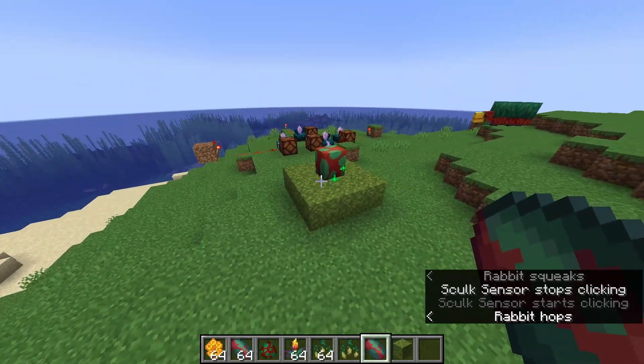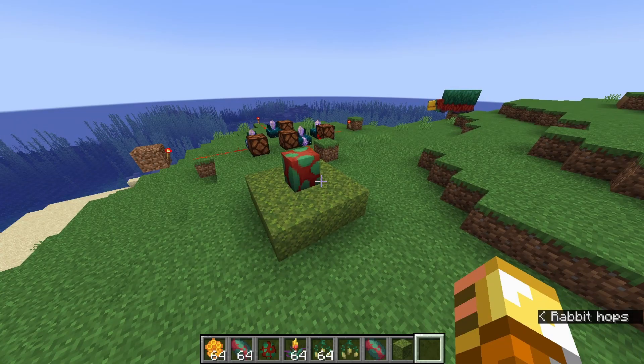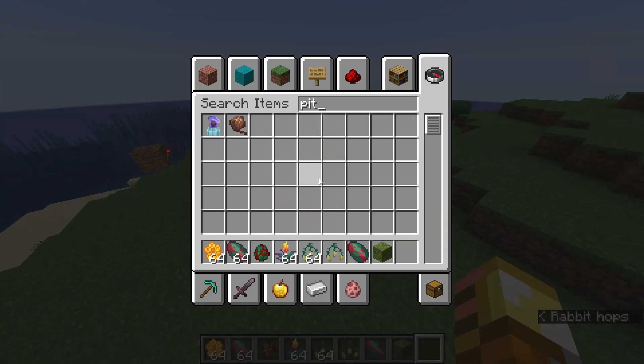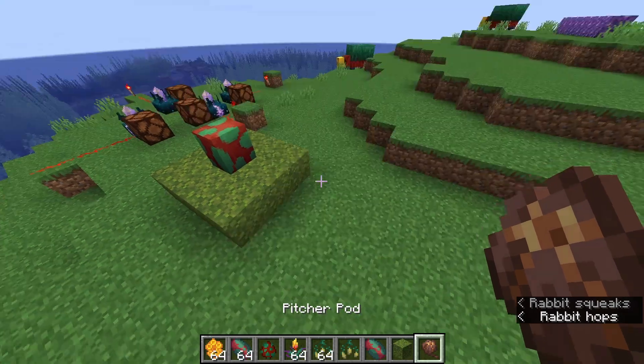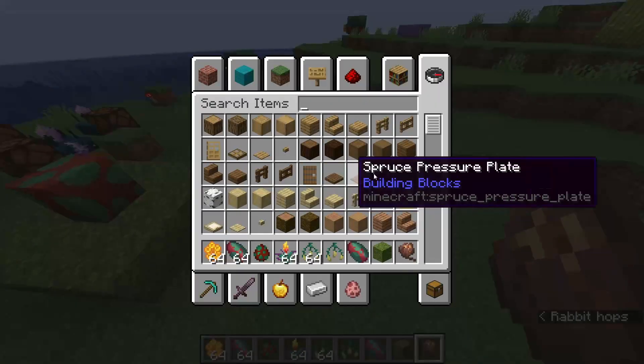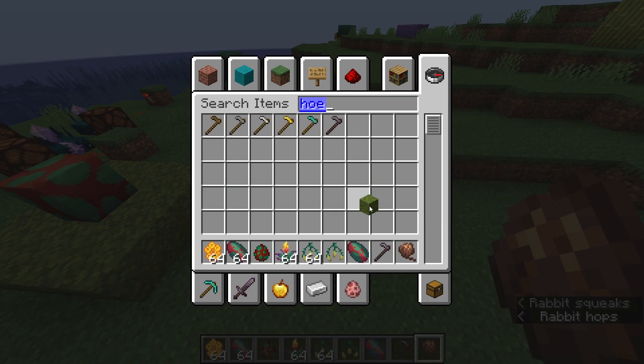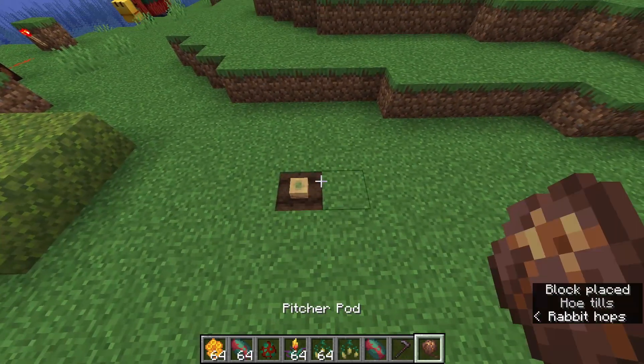There's a cracking animation as the egg progresses through stages. The sniffer can now occasionally sniff up the pitcher pod item — a new item I hadn't seen before. I'm assuming it can be used to farm a pitcher crop.